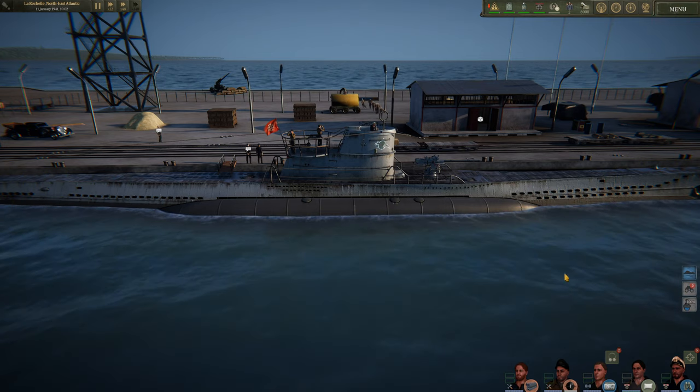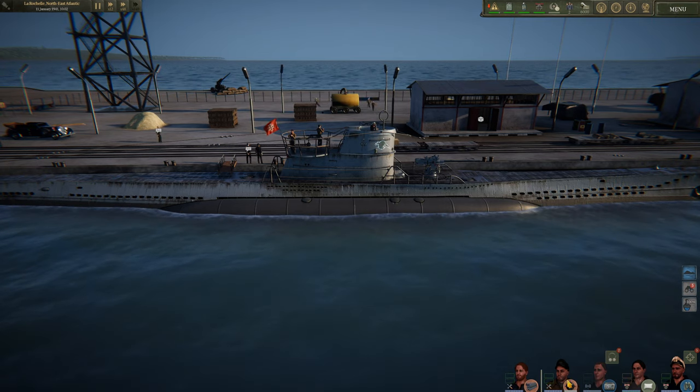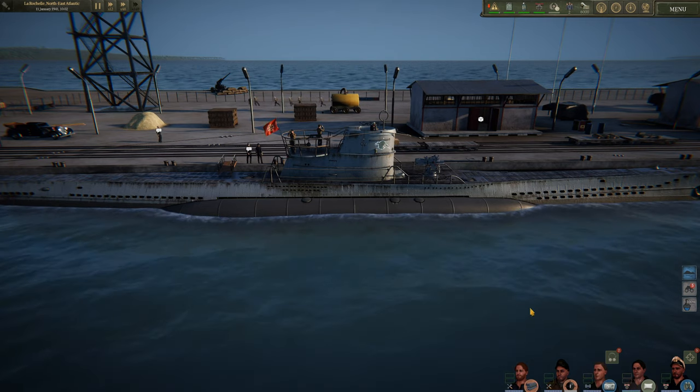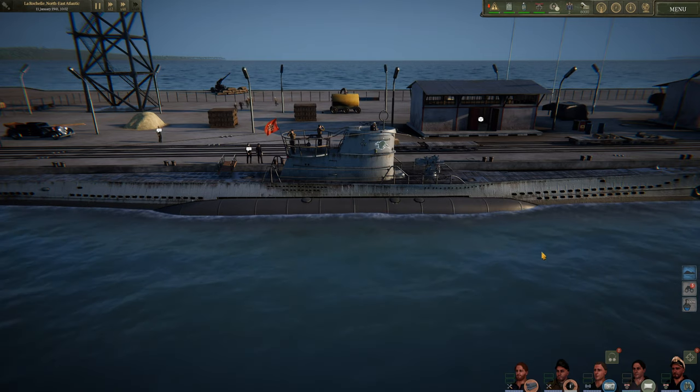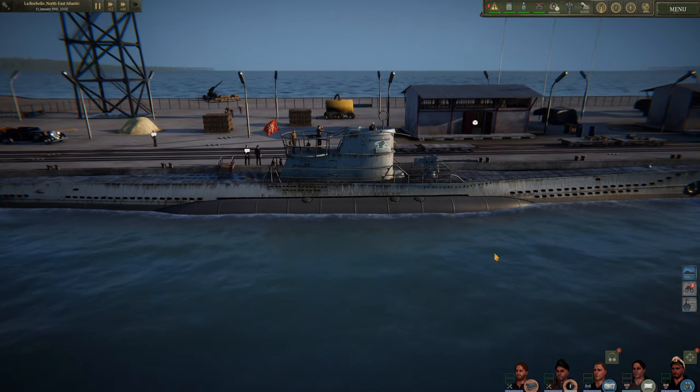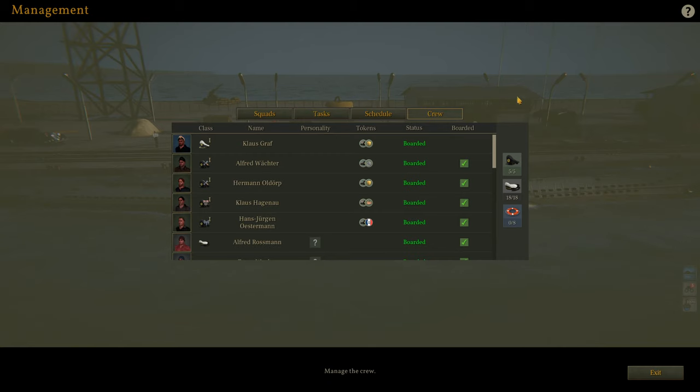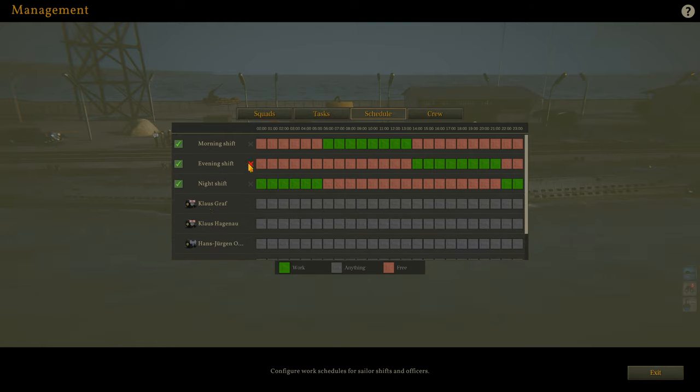So I kind of just shuffle them around. I like my mechanics on the end. Mechanics are really useful for loading stuff and fixing stuff, especially if you're going to play realistically. So let's go back to management and see what we have. Our guys are in order now. I get rid of the middle/evening shift. I do 12 hours on, 12 hours off. If you hold down one of these, you can fill it — so six blocks on, six blocks off — day shift and night shift.